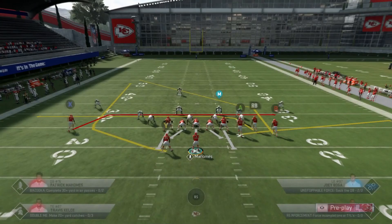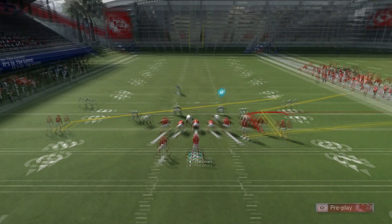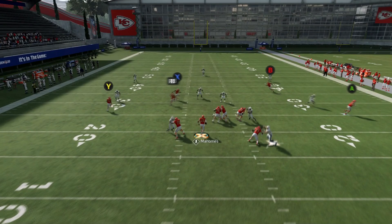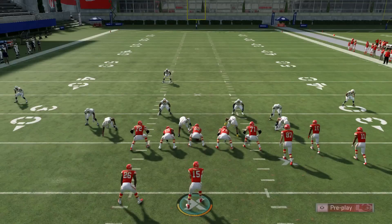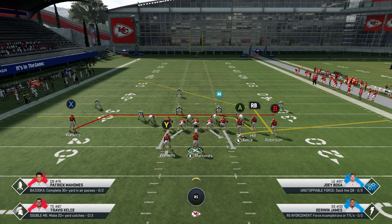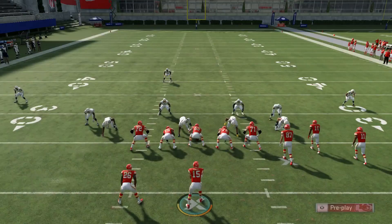Let's run it again. The one thing about not blocking anyone is pressure comes in a lot faster. But this play is also good at beating the hard flat concept because the drag from Hill is gonna suck down that hard flat. If I have time I'm gonna be able to hit Williams on this little wheel route for easy yards, because that hard flat is gonna stay with Hill. So if you know your opponent's running the hard flat and you think you're gonna have time in the pocket, hit that little wheel route. If not, you can always block Williams because you always want that security blanket in case your opponent gets a shed.